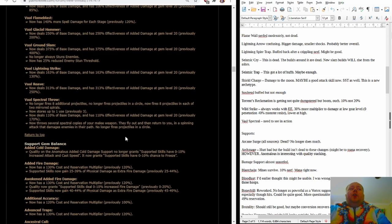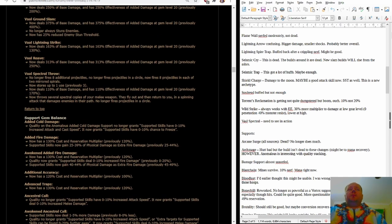Vile Spectral Throw is being completely overhauled — it now fires eight projectiles in each of two mirrored spirals. It only stores one use instead of three, deals less base damage than before, and throws several spectral copies of your melee weapon. We really need to see what this looks like — it may be miles better or absolutely terrible.